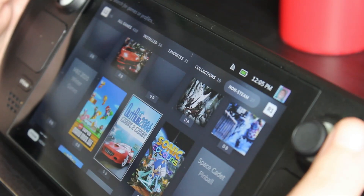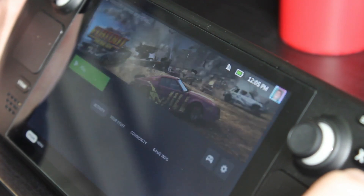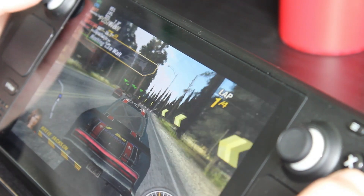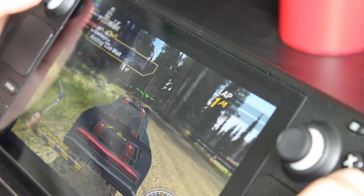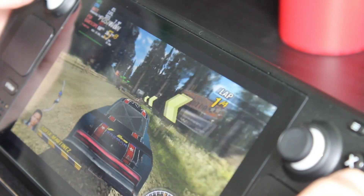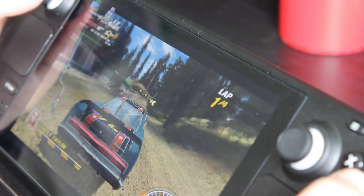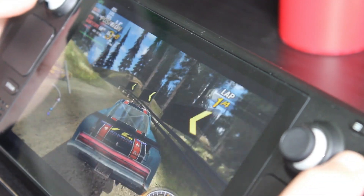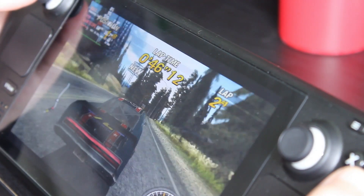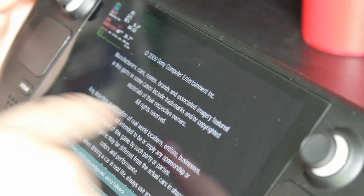Now for some PSP games. Flat Out Head-On seems to be running absolutely fine - even though it says 60fps in the corner it's actually only running at 30fps, and using the frame rate limiter just kills it. But it's running absolutely fine at 30fps using the RetroArch PPSSPP core. I did at least one race and Flat Out Head-On runs absolutely fine.